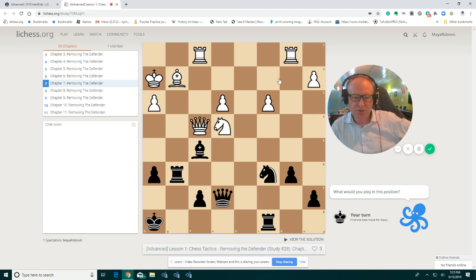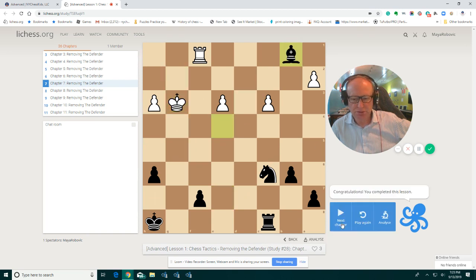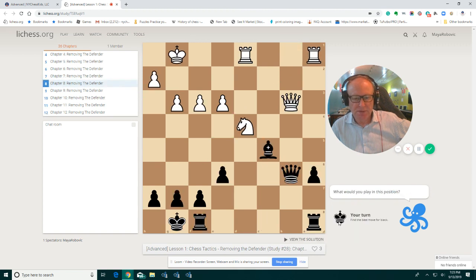And then queen takes, bishop takes, and we take on b1, and we stay with a piece up. We take, and then we take on e4. And you are a piece up. Let's see the next one.